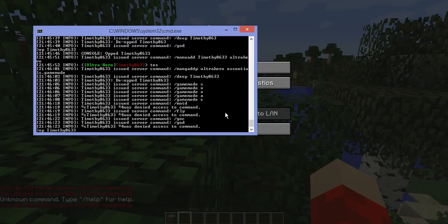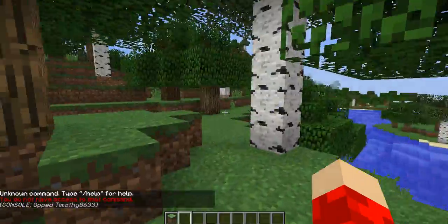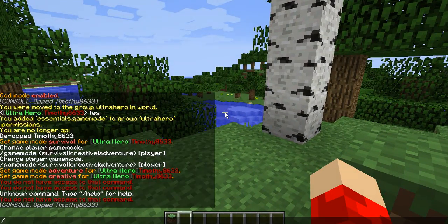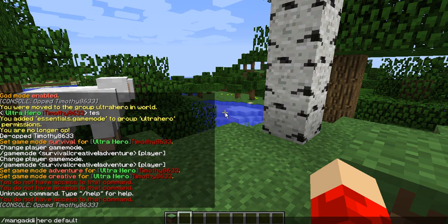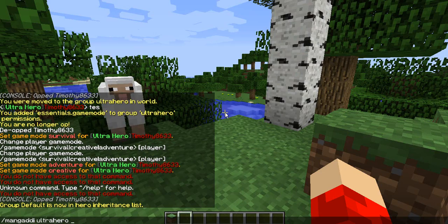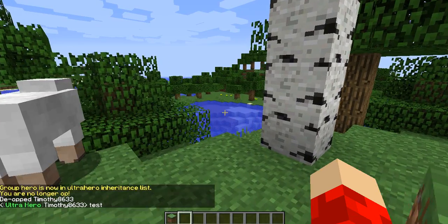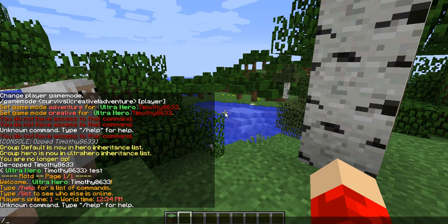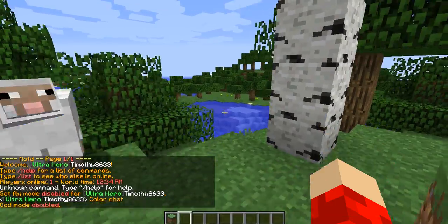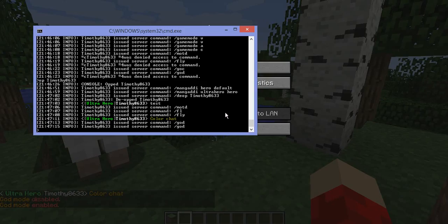So let's say we want the hero rank to have all the commands from members so that you don't have to put all the permissions back in. So I do mangaddi — mang group add inheritance — hero, which is the higher rank, and then default. We want the rank hero to have everything from default. And we want Ultra Hero to have everything from Hero. So now if I op myself, I'm still Ultra Hero. I can now do MOTD, fly, color chat, god.